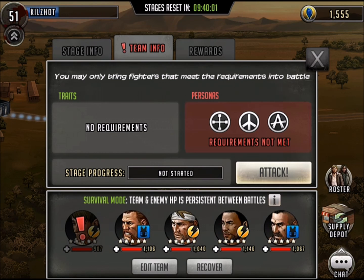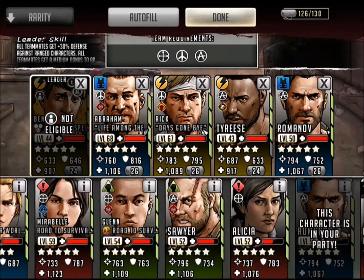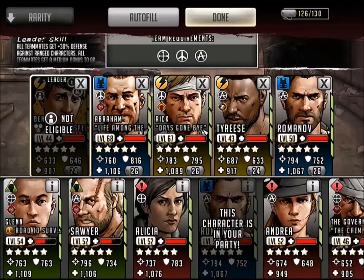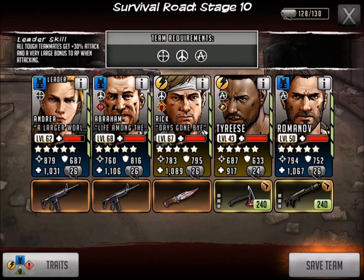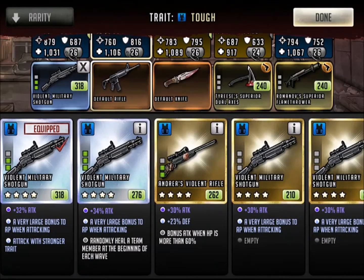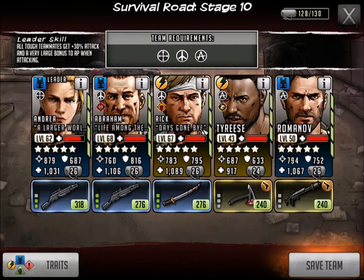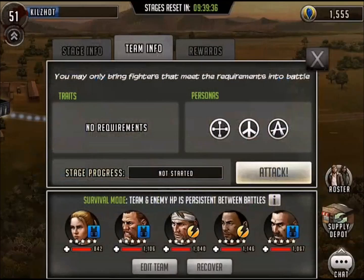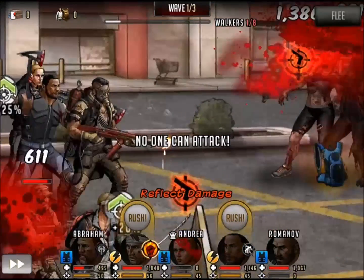I guess we can bring in Jesus as a leader? Actually, we'll just bring Andrea — can never go wrong bringing Andrea. I wasn't even using good weapons and I was killing it pretty easily with those bad weapons. Alright, so we've got St. Abe, we've got Rick — we're good to go. I don't even need a tank with this. Let's save it and attack.